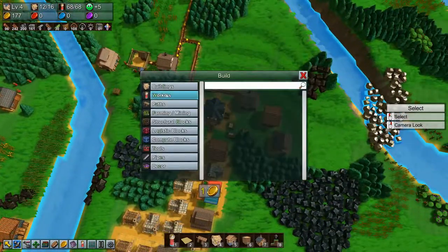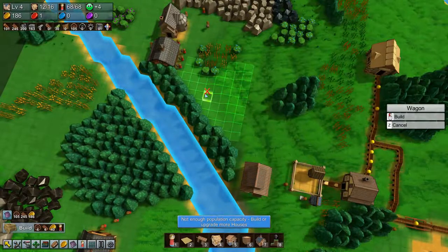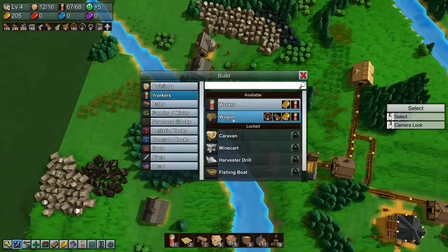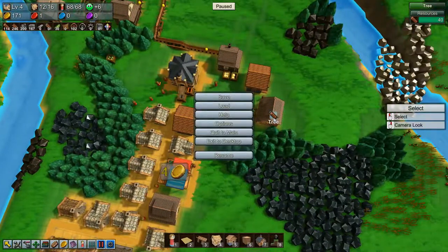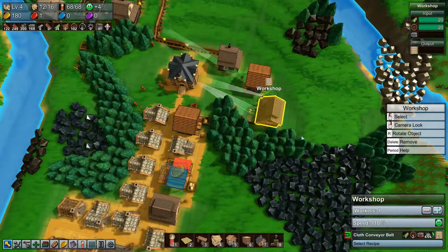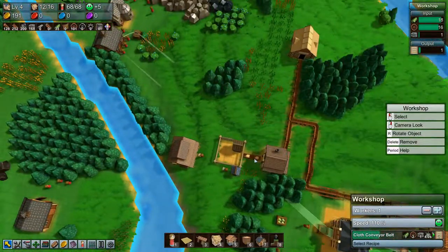I'm going to grab one more wagon — oh, I am out of workers. We can delete one of you. Wagon: grab stone brick and bring it over to the workshop. This is not the best automation system we have going right now, but it works for now.